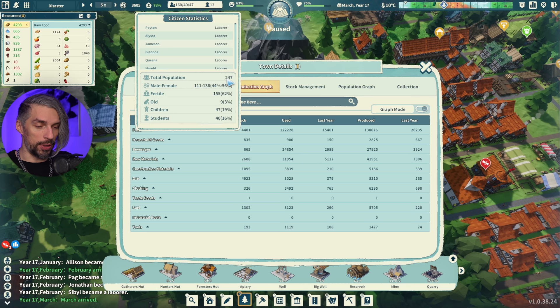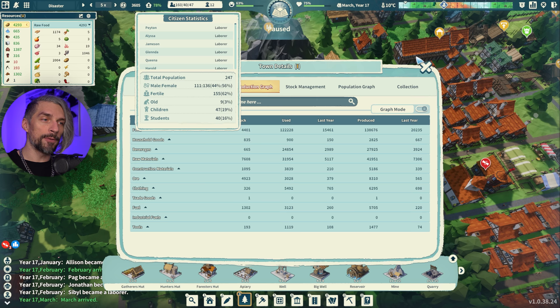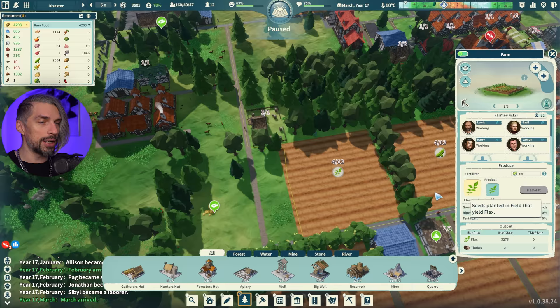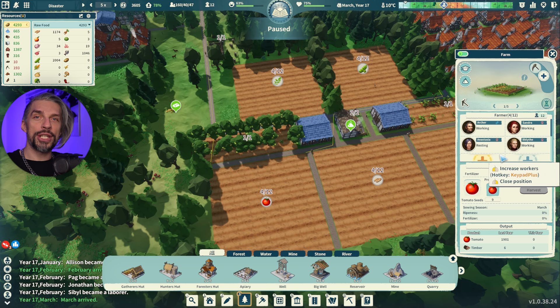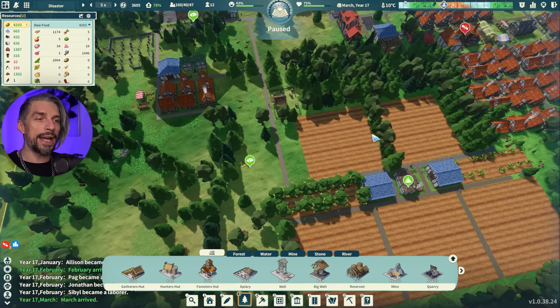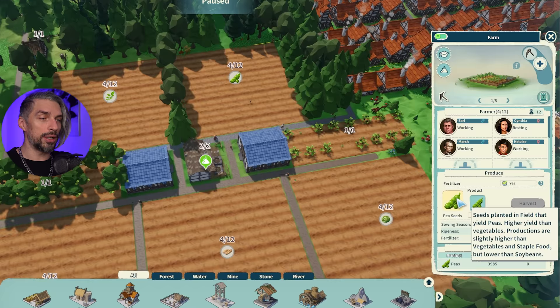15,500 food was eaten last year and we have 247 people, so that equals 62.5 food per person. Keep in mind this isn't exact because different types of food have different hunger restoration values — some give hunger 8 and some give higher. But on average, 60 food per person is a solid calculation. You want to find out which food source gives you more food per day so your people won't starve.